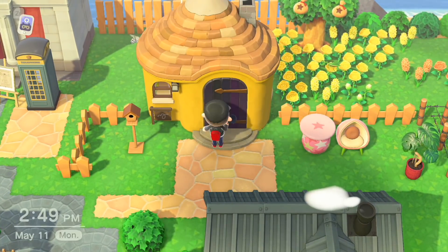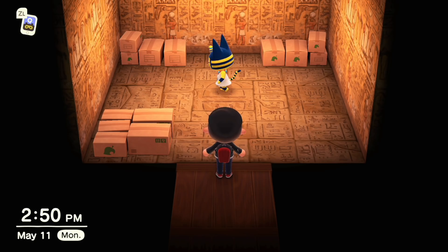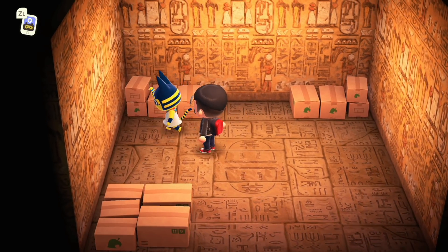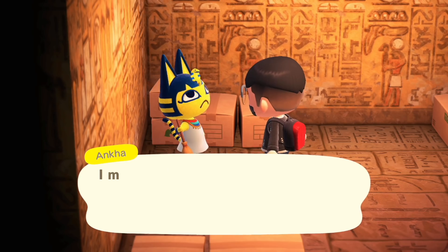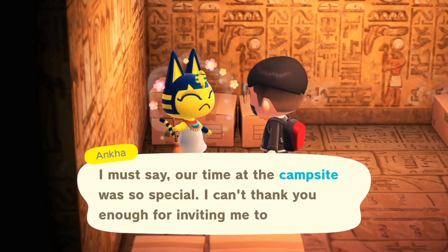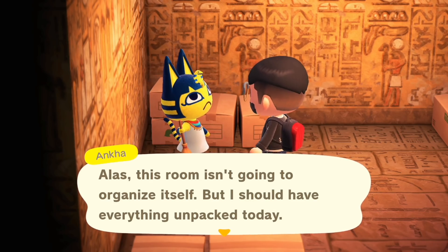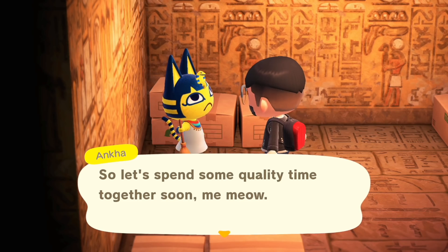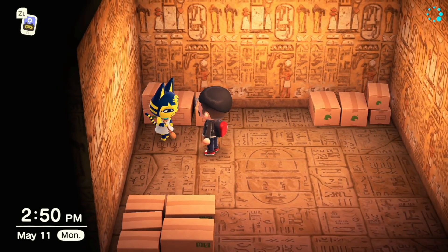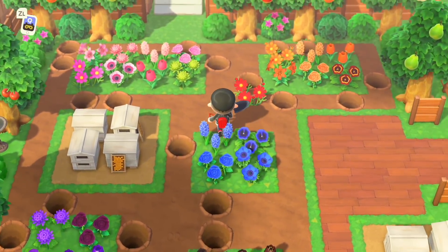Look at the spicy yellow house with the rustic purple door! Let's go visit our new villager — it's Anka. In previous episodes I didn't format correctly who was coming, but it's Anka. 'Hey there, Anka! Austin John, you must have rushed right over to see me, darling. Our time at the campsite was so special — I can't thank you enough for inviting me to move here. This room isn't going to organize itself, but I should have everything unpacked today.' Thank you, Anka!